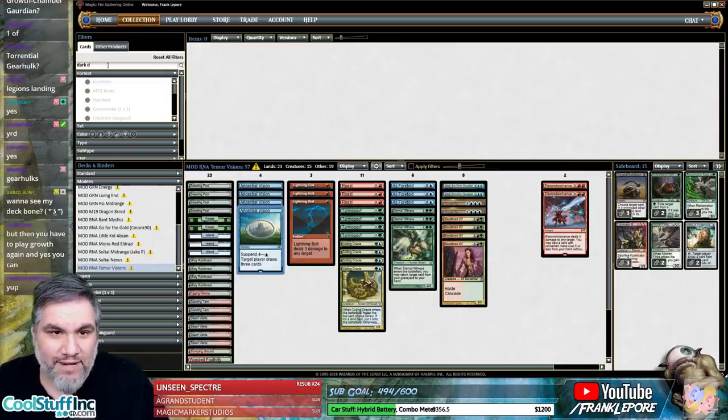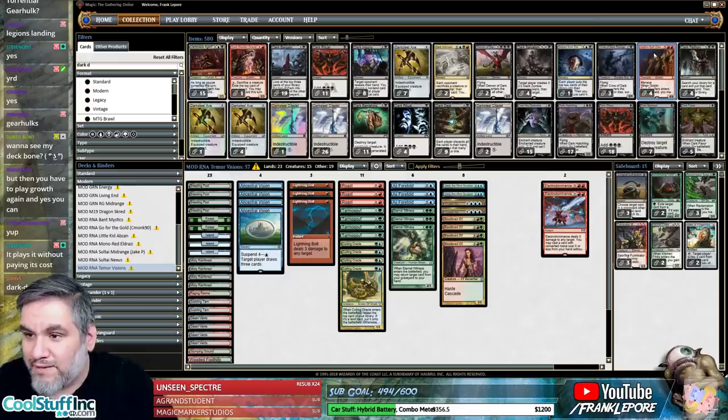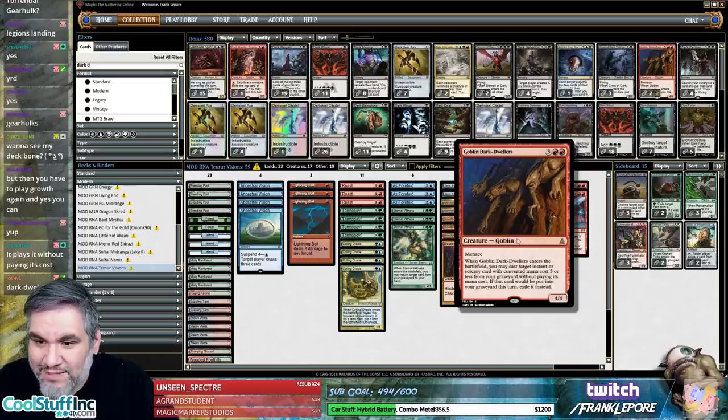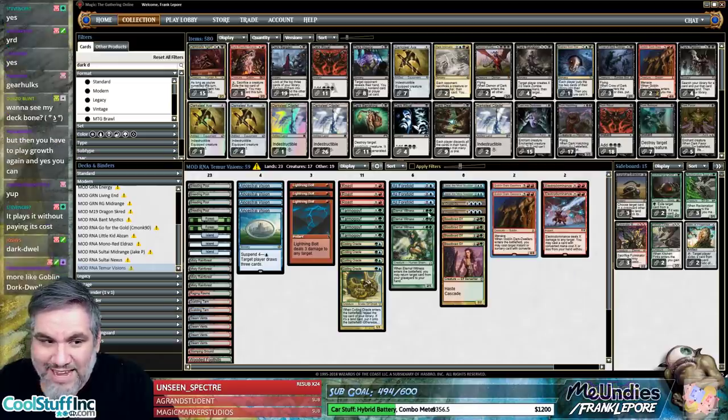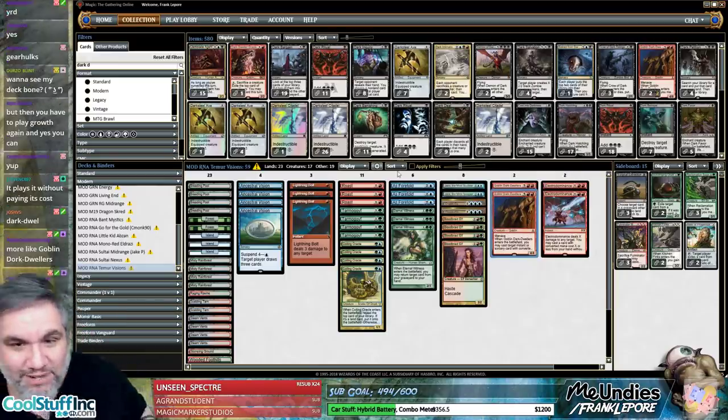Oh man — this is actually hyphenated, that's why it's not finding it. It is finding it, it is hyphenated. I like two Dark Dwellers. You may cast a sorcery card — oh boy, that's gas! This is the Snapcaster we wanted. It's also a resilient threat — that guy's amazing.